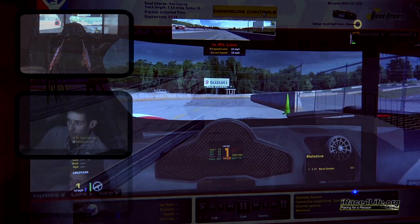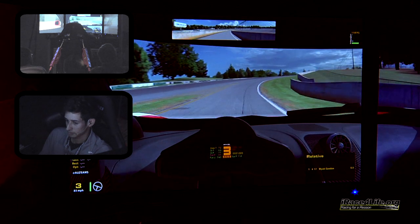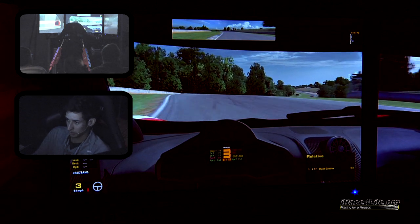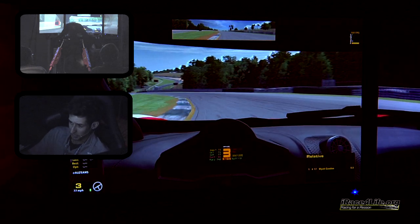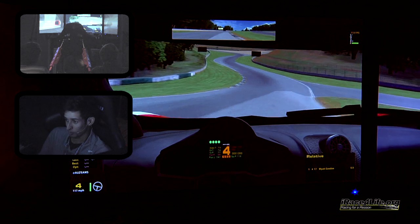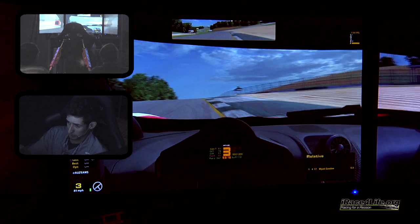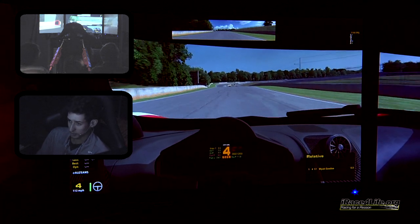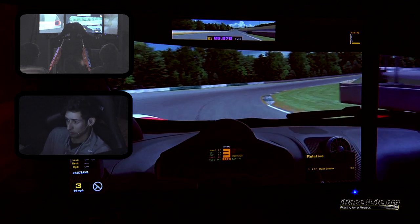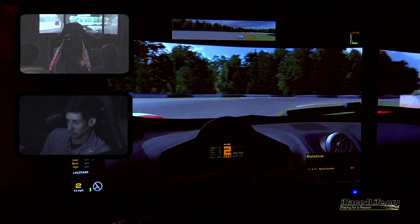We'll go out on track with the McLaren. Turn two is probably the trickiest corner in the McLaren because you're off throttle and turning in — that's when this car is really tricky. I was running minimum wing in this car and was pretty much the same speed, but what I found was that turn two — the left-hander before the chicane — the car was way more unstable with minimum wing. The general driving technique difference is that you want to be off the brake when you start turning in this car.